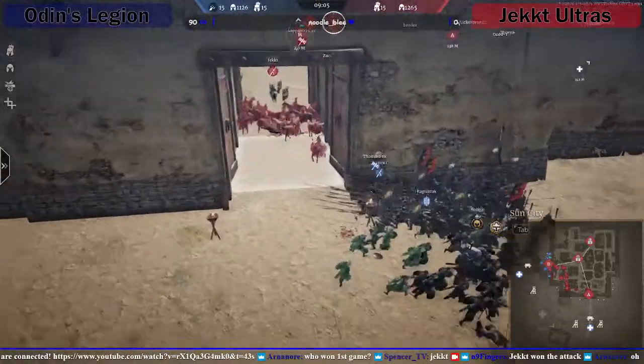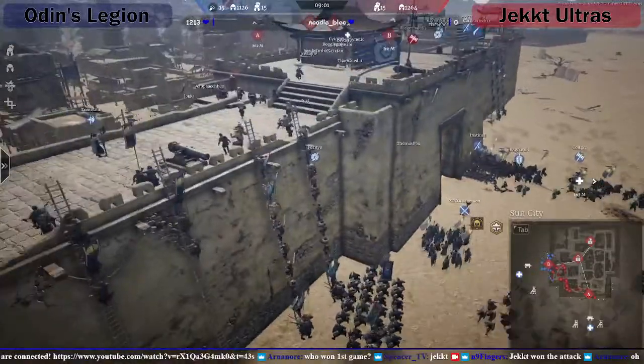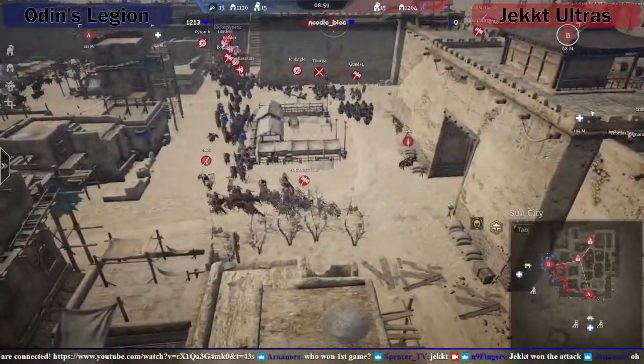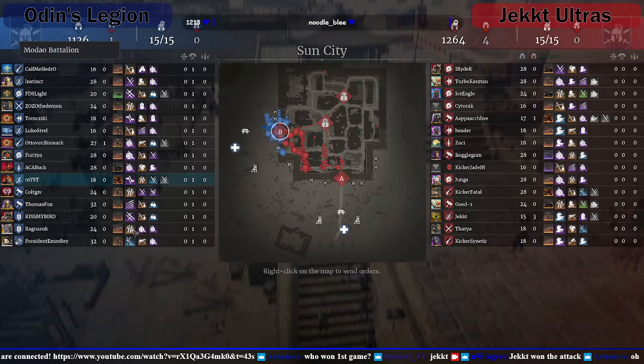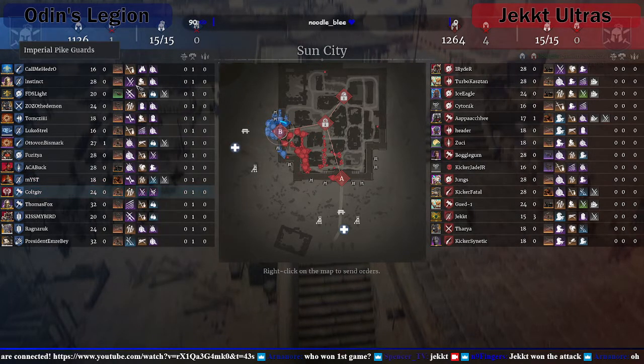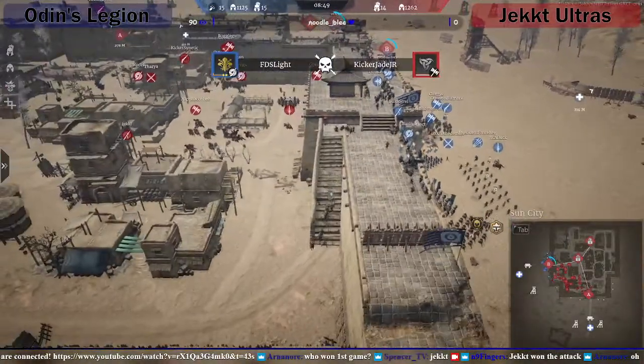I feel like Odin should have gone through there 100%. There was no units to stop any cap charge coming. They've got Pike Militia, pack militia, and Imperial Pikes as well - for Bracchio they've got Mydao - so they did have the units to actually push through and get it. They're already on B as well, so they've got B for basically no loss.